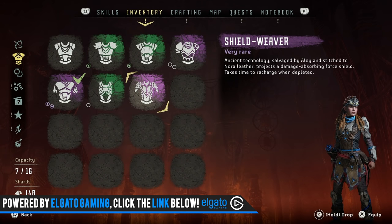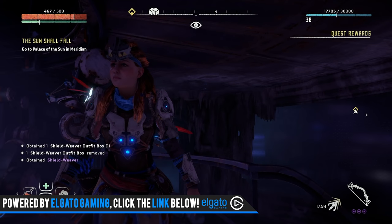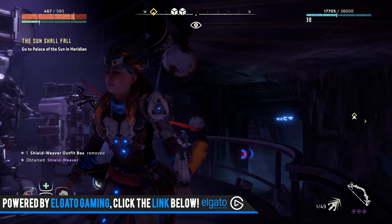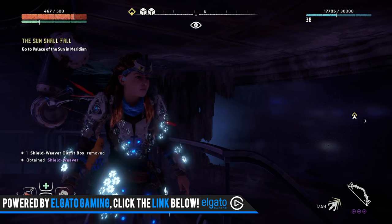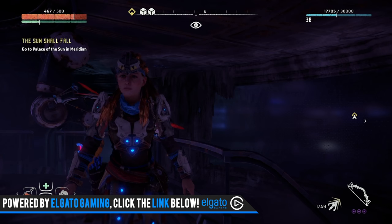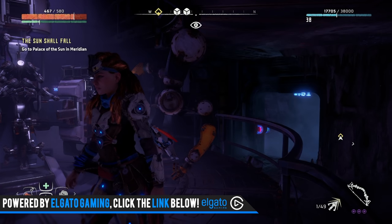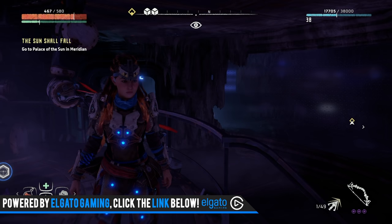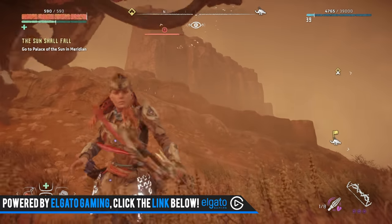This is called the Shield Weaver Armor, and we're going to go through all the steps in this quest to get it. I will keep this spoiler free. I might mention a main quest line here and there and show you a snippet of it, but nothing to spoil it. No cut scenes or anything like that, but you will need to get to certain parts of the main quest to get this OP armor. So here you can see Aloy wearing it, and it looks quite cool. When you walk around with it, it sounds like you're wearing some sort of chainmail armor, but it's pretty broken.